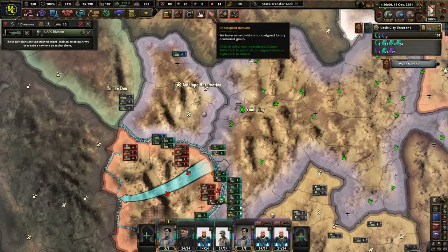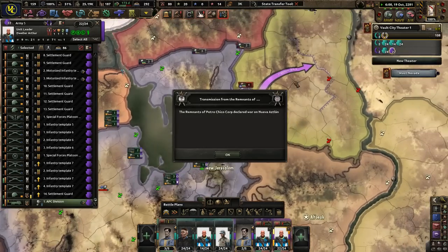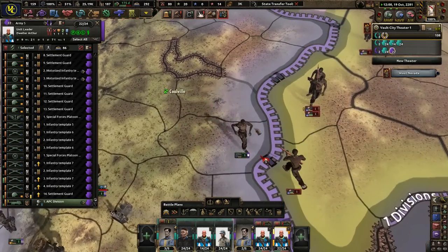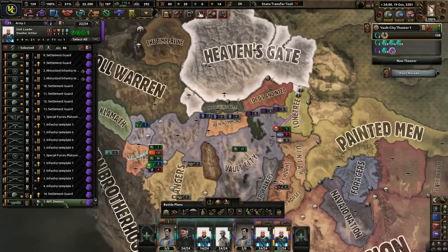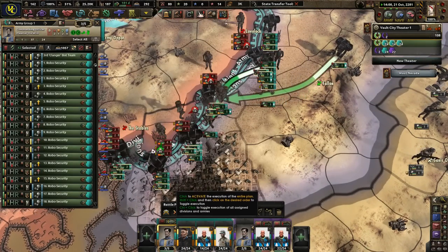Throw the APC to these guys over there because they probably need them. Just hold the line for now — Heaven's Gate will do okay against them probably too. It's time to attack. And if you can't win everywhere, that's okay.